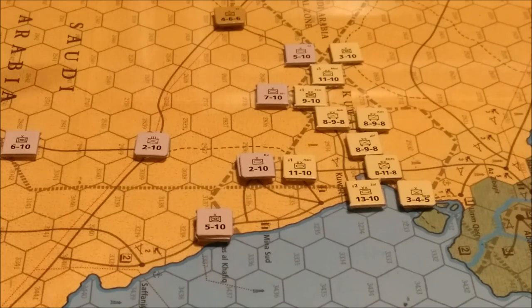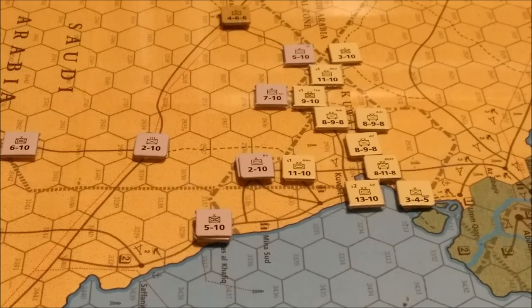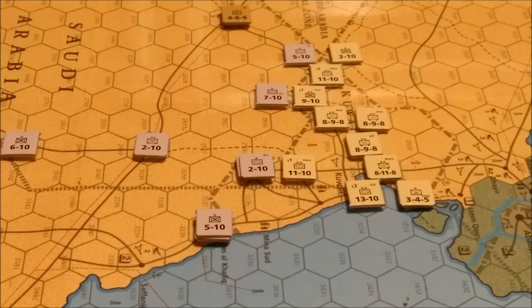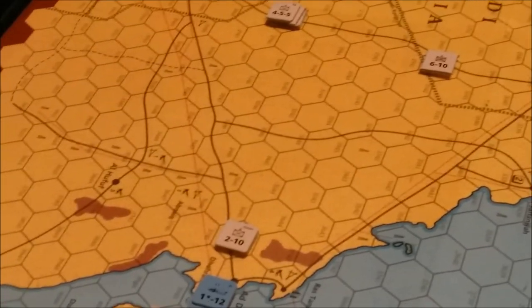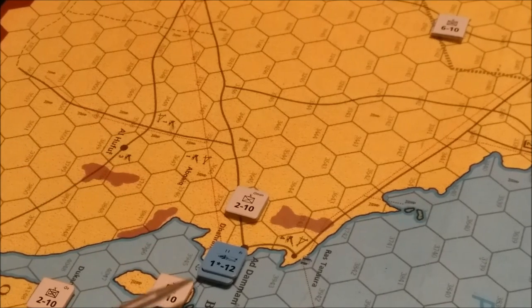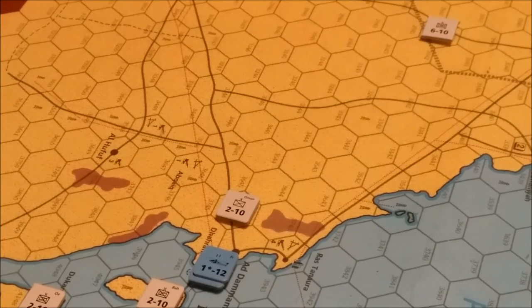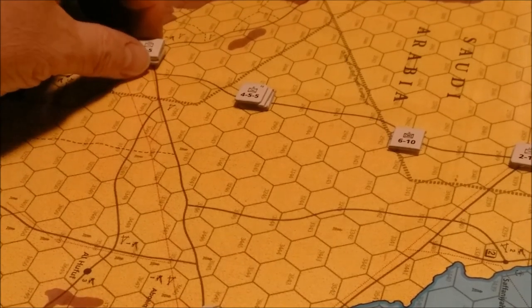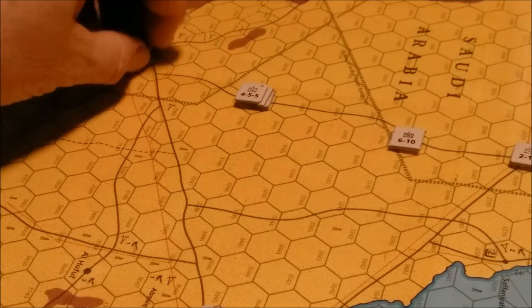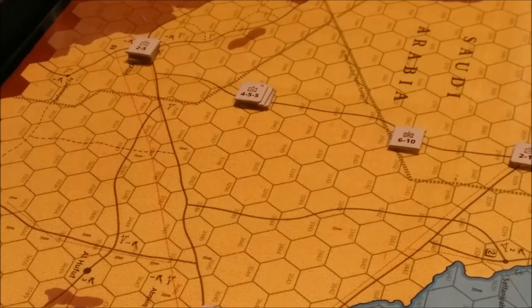We already have some reinforcements coming in. We have a couple of American units that have come into an airbase in Saudi Arabia — I'm not sure what the airbase is called. We have some other reinforcements. The blue units here — the helicopter unit and the special forces unit — are French. Under this stack, some American special forces have arrived in Riyadh. The Saudi units are starting to move out of the Riyadh area and moving up towards the Kuwait border.